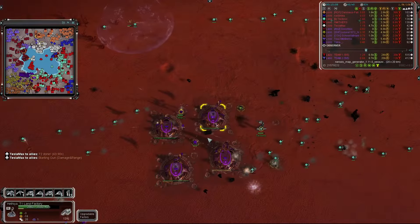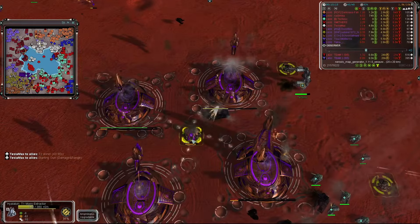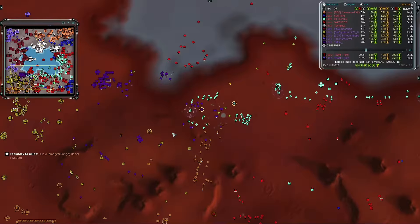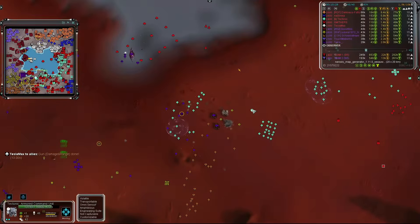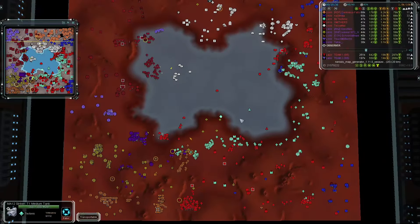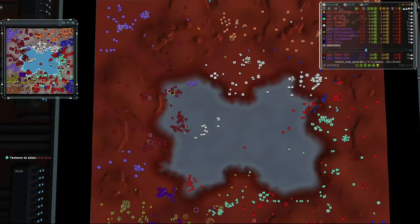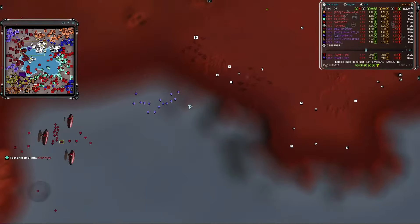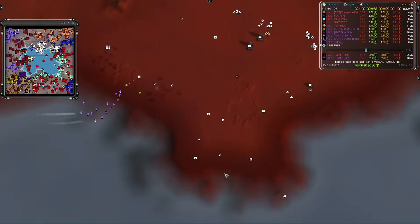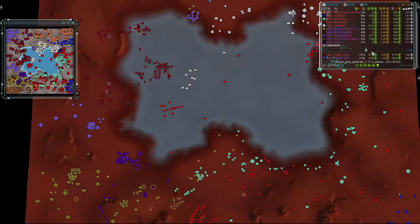ACU on ACU action at 15 minutes — Tectonic goes after Tetra's quad factory which gets heavily damaged and destroyed at 91 mass for an upgrade. All that mass is gone. Tetra is getting surrounded — it's more of a pushback force than a kill force. A facility is re-established and summarily destroyed again by Smithers. Team one really wants to lock team two out of the navy. Touch My Berries's T2 Blazes rip through T1 and T2 mexes with barely any protection.